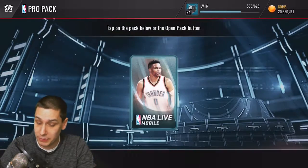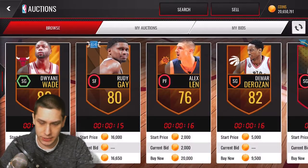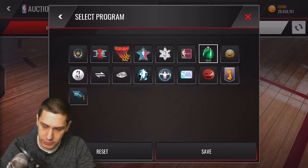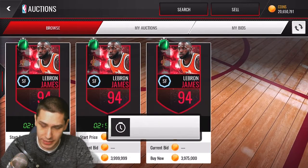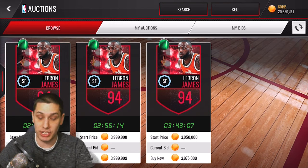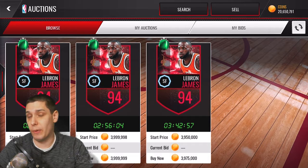I doubt that we're going to pull the LeBron, but if we do, that would be freaking unreal. That card is going for — let me do a quick search — the cheapest I saw was like 4 million. Let's search for LeBron, it's the 94 overall from the shooting lineup. Yeah, there it is — 3.975 million is the cheapest one right now. That's the cheapest I've seen him going for. We could certainly purchase him and try him out. If you guys want to see me do that, just let me know in the comment section below.